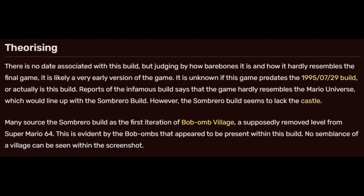Theorizing. There is no date associated with this build, but judging by how bare-bones it is and how it hardly resembles the final game, it is likely a very early version. It is unknown if this build predates the 1995 build, or actually is that build. Reports of the infamous 1995 build say the game hardly resembles the Mario universe, which could line up with the Sombrero build. However, the Sombrero build seems to lack the castle. Many source the Sombrero build as the first iteration of Bob-omb Village, the supposedly removed level from Super Mario 64, evidenced by the Bob-ombs present within this build. No semblance of a village can be seen within the screenshot.